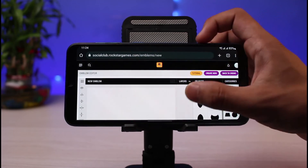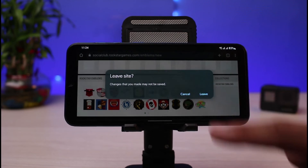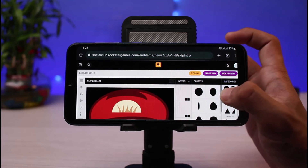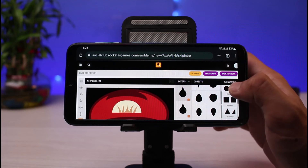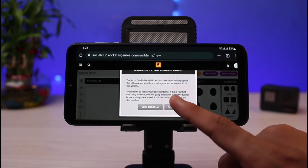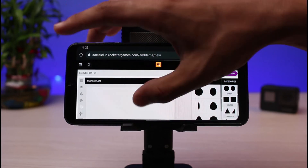You can see that you will be able to edit your emblems right here. Once you've created an emblem, uploaded a canvas, or chosen one of the templates from the bottom of the screen, go ahead and tap on the Emblems button. Then tap on the Create New button and you'll be able to successfully upload your emblem.